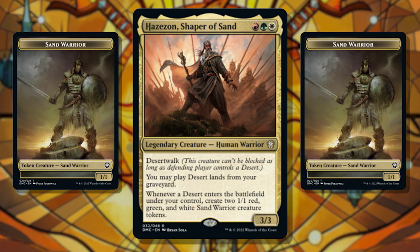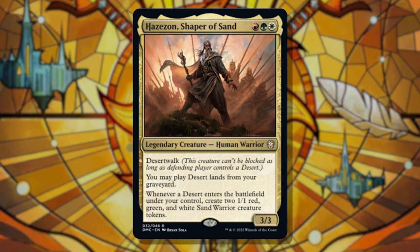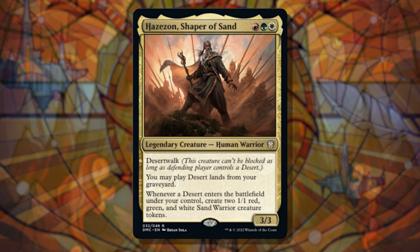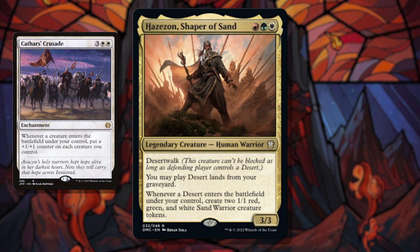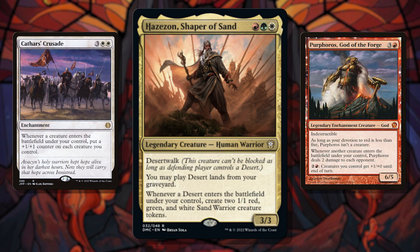Those are the negatives. We need to make some deck building accommodations to get the most synergy out of our commander, so let's look at the positives. Mainly, making 1/1 tokens on landfall is very good — there's a lot we can do with that, like triggering Cathars' Crusade to make the whole team a lot bigger, or triggering Purphoros, God of the Forge, to deal some serious damage to our opponents.